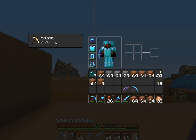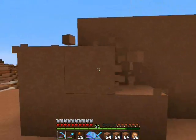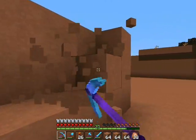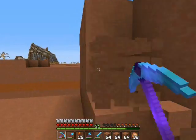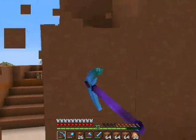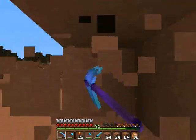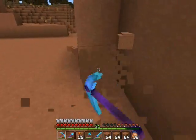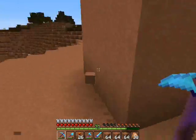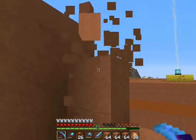I saw this beacon from a ways away and I was thinking I bet that's a place where we can dig some stained clay out. So here we are digging stained clay — I need a bunch more of this for the hotel. As I mentioned, we decided on cyan stained clay for the walls of the apartments. He has a beacon but it's only Haste 1 and I only have Efficiency 4 on my pickaxe, not Efficiency 5. It's a little slow — kind of redundant really having this beacon out here. I'm just going to sit here and collect a full inventory.